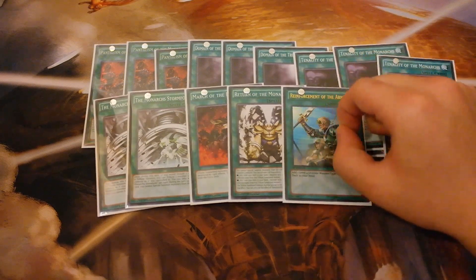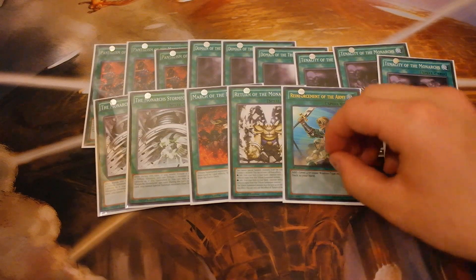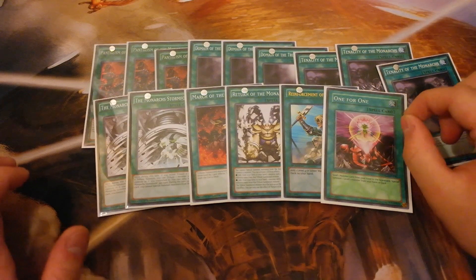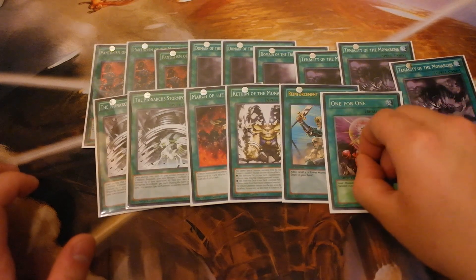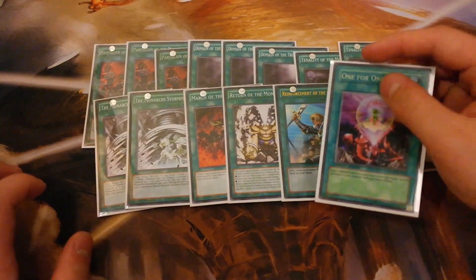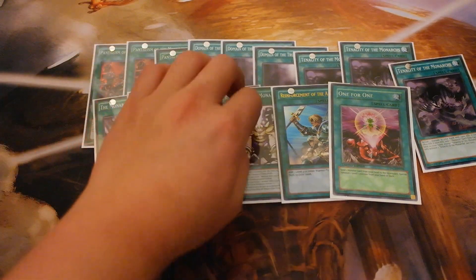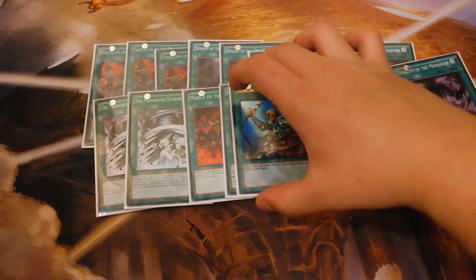You want to play one Reinforcement of the Army. Searching out Edea is really important — you want to see Edea as fast as possible, and since you play triple Edea, Rota is really good. If you don't want to play Rota, you can play One for One instead since it also tutors out Edea — but the problem with One for One is it's only good once you have Erebus in your hand to send to the graveyard. Other than that, Rota serves the same purpose.